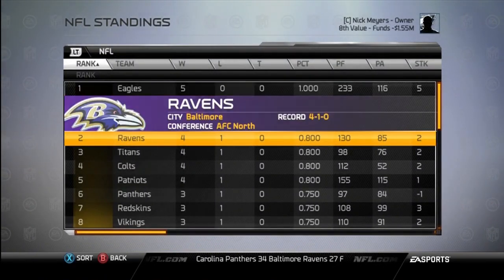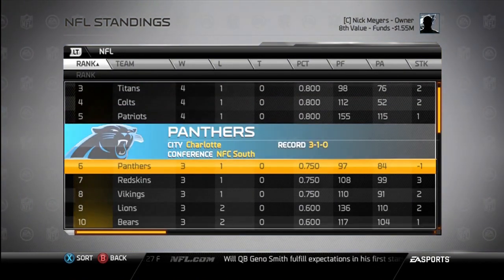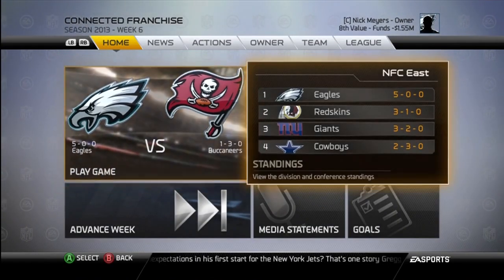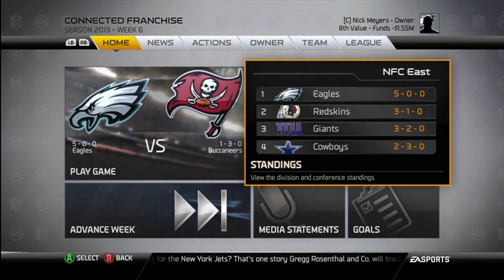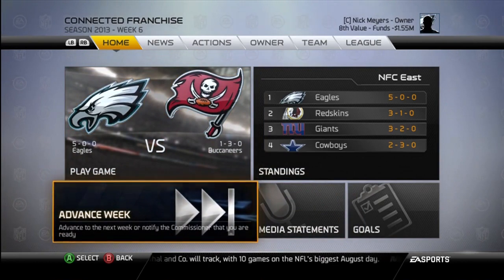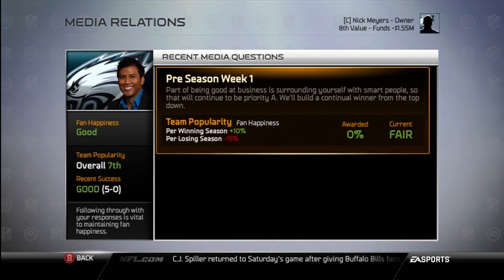Click this to play your game, obviously. These are the standings where you can check the standings for the league, your division, and whatnot. I'm the only team left undefeated — there are a bunch of 4-1 teams. Browns are 0-5. It'll show you your division standings right there so you can just real quick see how you're doing. This advances the league or the week after you've played your game, or if you're in an online franchise the commissioner will advance the week. Media statements — you can see what you've said to the media when asked questions, and the consequences, like 10% fan happiness for a winning season and minus 15% for a losing season.